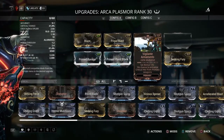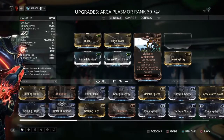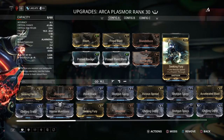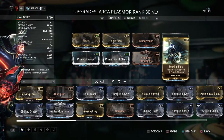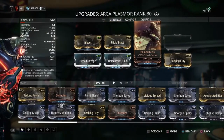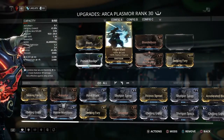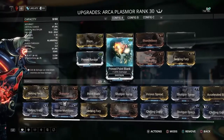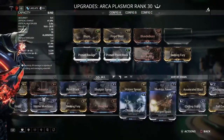I threw on some multi-shot because that's gonna help with the damage and status chance, though I don't know how big a deal status chance is. I threw on Seeking Fury for extra reload speed — it gives some punch through even though I think this gun already has tons of punch through. Blunderbuss for extra critical chance, and if I get Shellshock it'll replace Frigid Blast. I'll show you how this works against an Eidolon limb — it's not that great but some people might be curious.